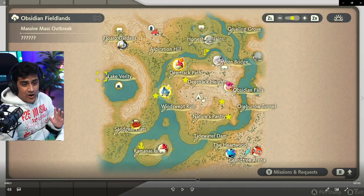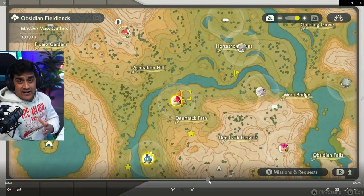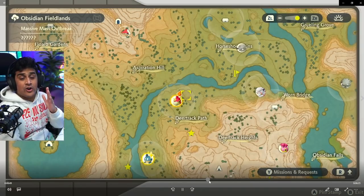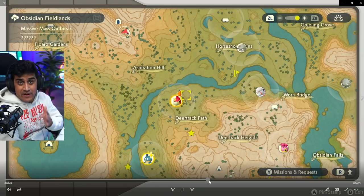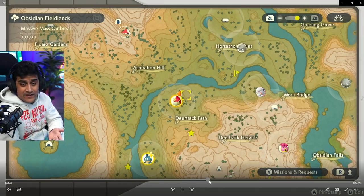There are two things on this map I'd like you to note. One is the berry icon on Wurmple, and two is the star on Munchlax. The berry icon lets you know that the Pokémon in this area are going to give you the same exact berry that you need to give Munchlax — kind of like recycling. So when you catch or defeat Pokémon here, they'll drop this berry, which you'll give Munchlax later on.